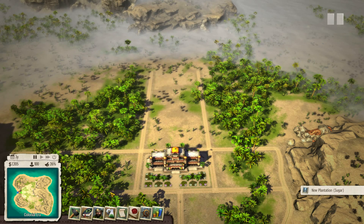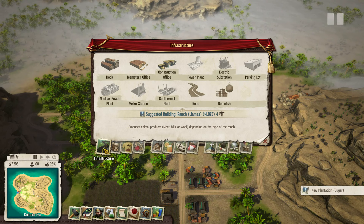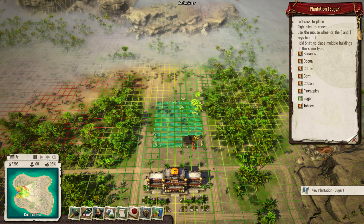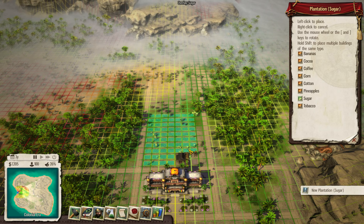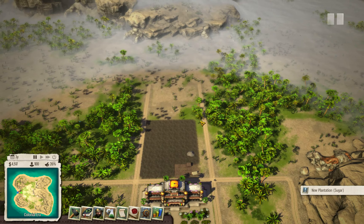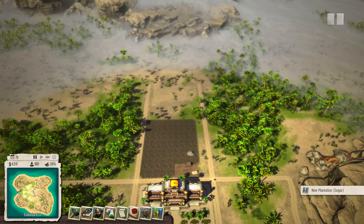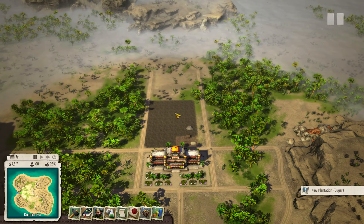Now it's time to start working on those missions and trades. First we need sugar for His Majesty. The best zone for it is right behind our palace, so let's start it here. It's not ideal because we still have one line next to the plantation, but I will just build some houses there. I'll try to use all the space as effectively as possible. We will definitely need some more houses so I'll build them here. That's the sugar.